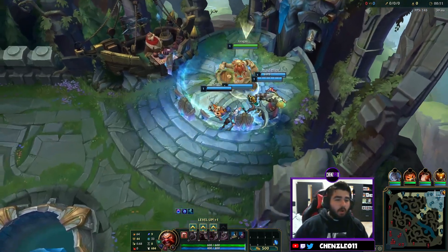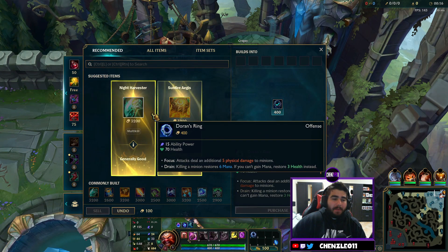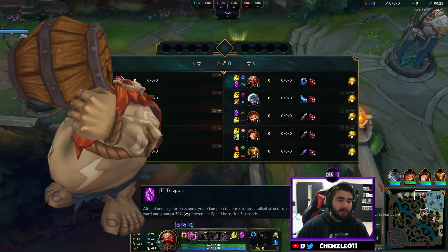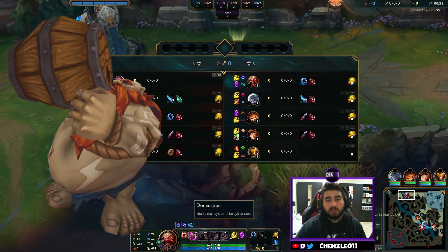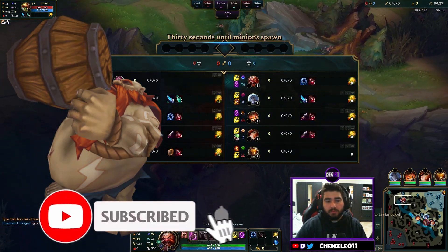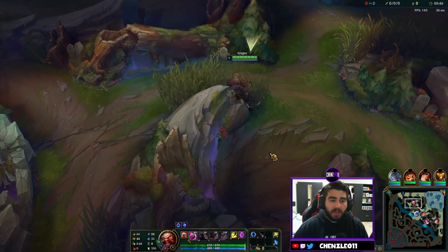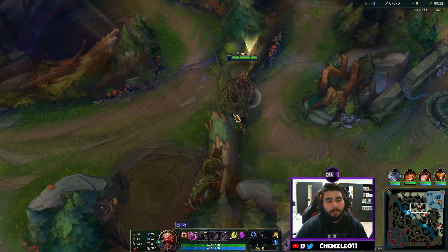Welcome back to another episode in the A to Z series. Today we're playing Gragas and we're going to be showing you how to play Gragas top for beginners. We're going full AP build, showing you all the runes, the build, and most importantly the abilities. If you are new here, drop a subscribe — we're trying to get to 1000 subscribers. We're going through every single champion in League of Legends.